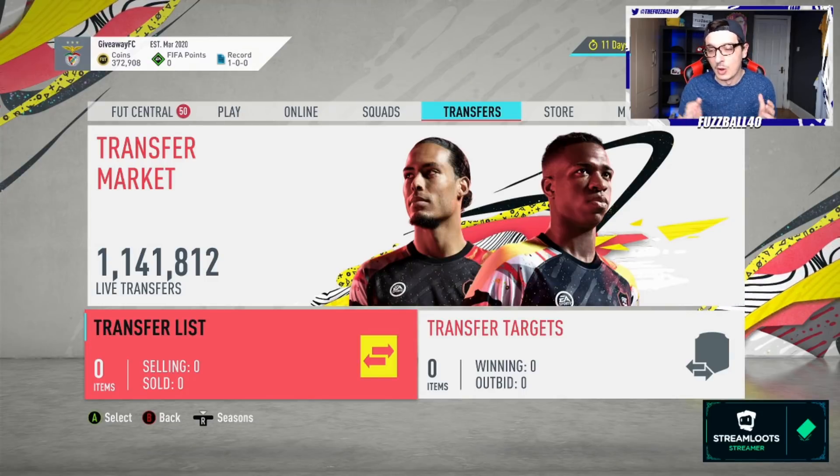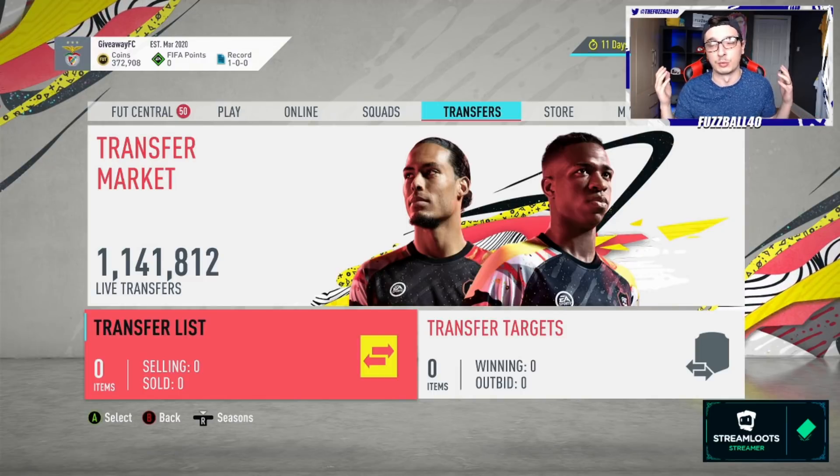We're going to be selling these silvers. At 6 o'clock there's still plenty I can trade with on this game — silvers I traded, gold filters, and special cards. There are loads of special cards in the game I can trade with. I have relative knowledge of all of them and can talk about fluctuations.